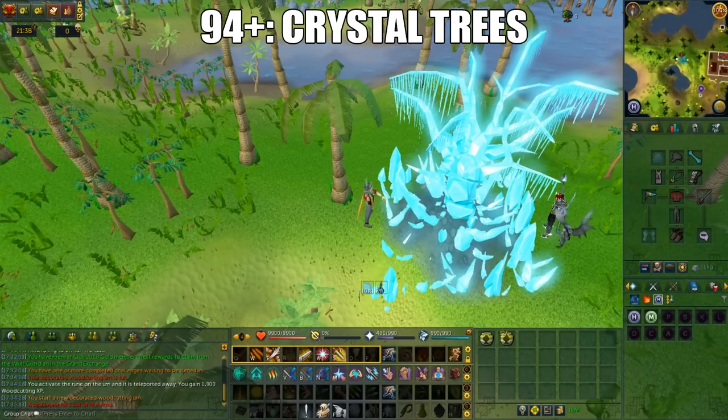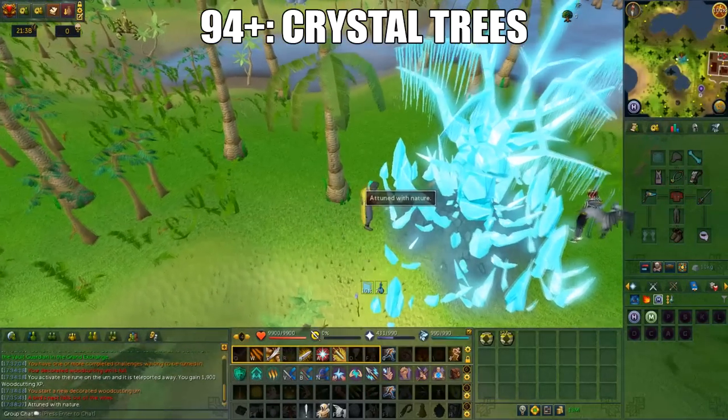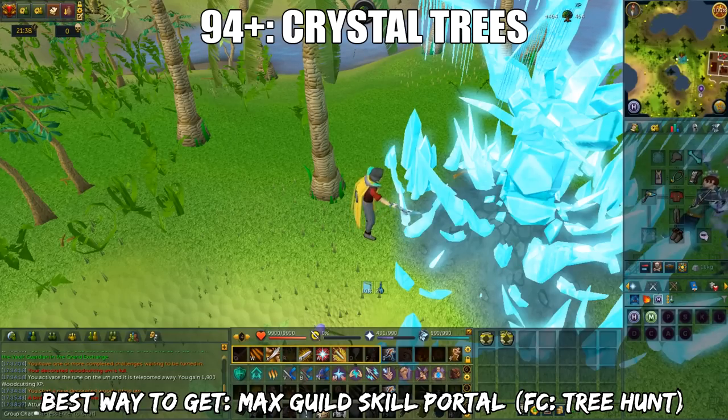For those who want an AFK option, you can do crystal trees from 94 onwards. The location varies based on the world and there are 4 different location spawns for crystal trees. You can get to an active crystal tree by using the max guild skill portal, which requires Plague's End and at least one level 99 skill. Every 2 hours, the active tree location will change.